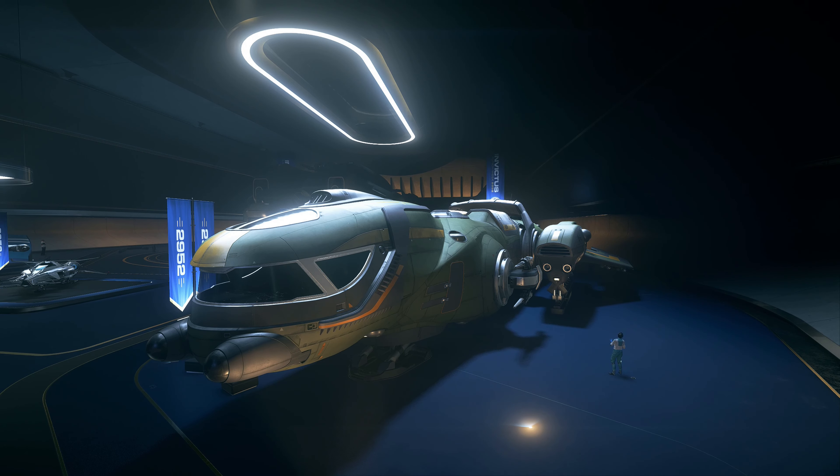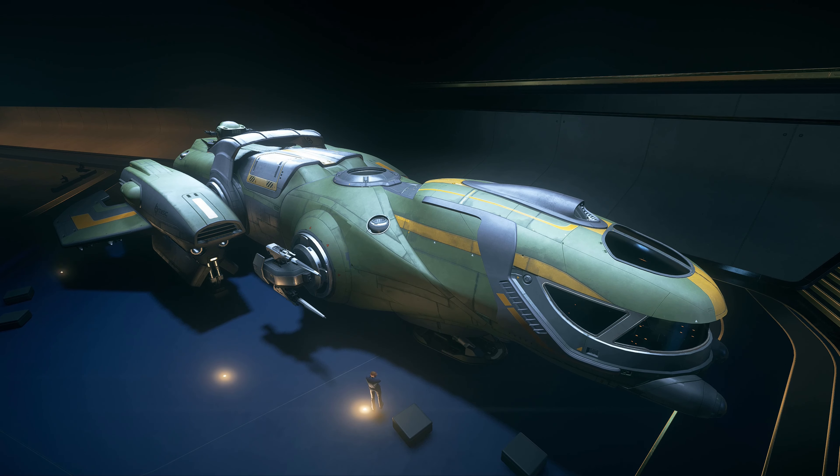The Freelancer MIS is a military variant of the Freelancers. It has some added bonuses the others do not. One being a substantial armour buff when armour comes to the game. Freelancers tend to have good shields, and the shields on this are no exception — they're pretty tanky. It has plenty of firepower with two cannons strapped to either side of the hull, and of course a ridiculous amount of missiles: 28 size 3 missiles. To accommodate those missiles they had to remove some cargo space, though you still get 36 SCU which is respectable.